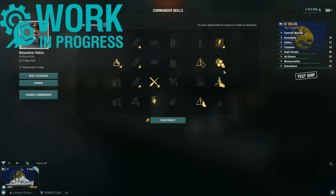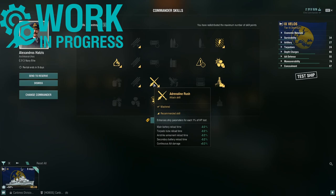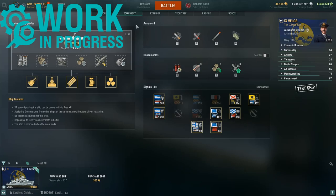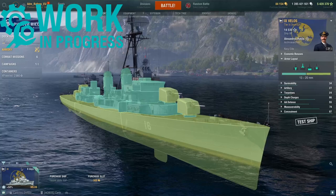The captain skills I'm using are: preventive maintenance, last stand, survivability expert, concealment expert, radio location, adrenaline rush, demolition expert, and priority target. So all the numbers you'll see in this video are based on this exact build.